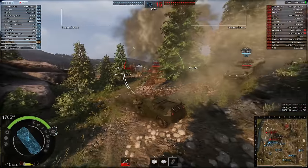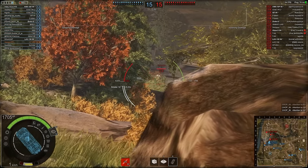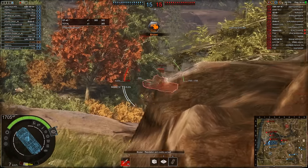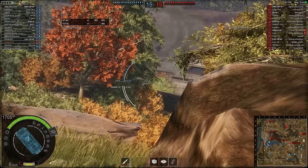We fire a blind shot there but it doesn't go into the OF-40. The OF-40 of course has very poor frontal armour - the turret armour is good - but with 240 pen, there we go: 300 damage, almost 400 damage into that tank. And the reload is only 7 seconds, so it's quite good.